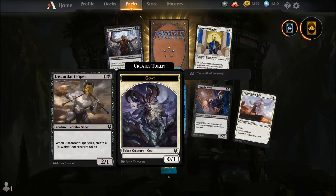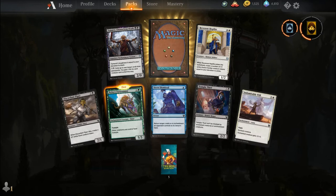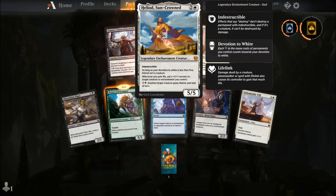Discordant Piper, Malia's Forerunner, Stone Dismissal, Temple Thief, Indomitable Will, Reverent Hoplite, Timurit Chosen from Death, and our rare is Heliod, Sun-Crowned — this is going to be the big bad of the format, at least for Modern and Pioneer.